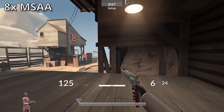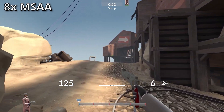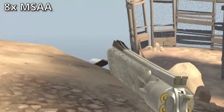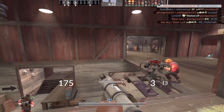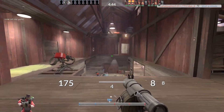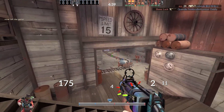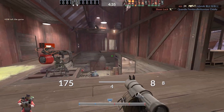MSAA only smooths out the edges of polygons and nothing else, to save on performance. Jaggies that are inside the model cannot be cleaned up, so the ambassador here still looks imperfect with anti-aliasing enabled. In addition, anti-aliasing is quite demanding and can increase your GPU workload significantly. Although 8x MSAA looks awesome, it just makes my game run a bit too slow. Hence, I use 4x MSAA, and that's my sweet spot for anti-aliasing.